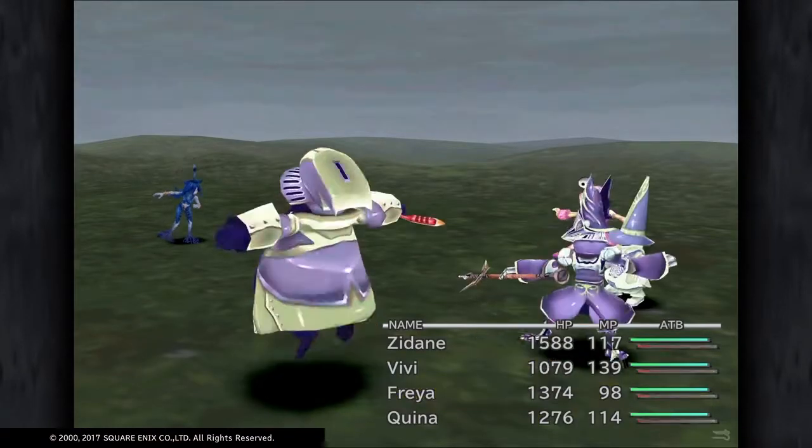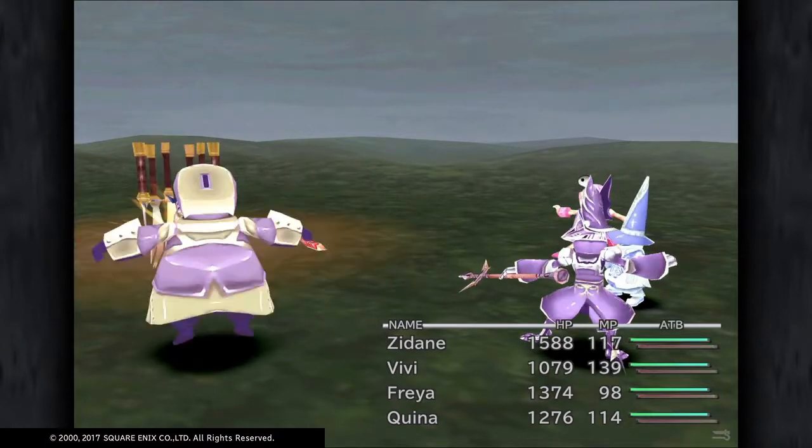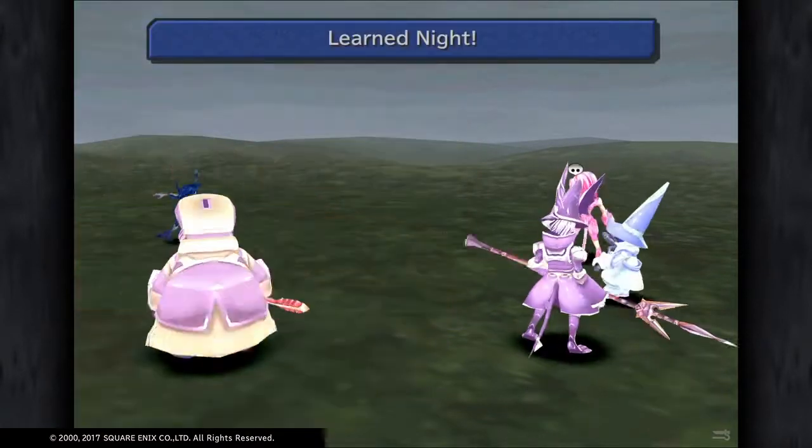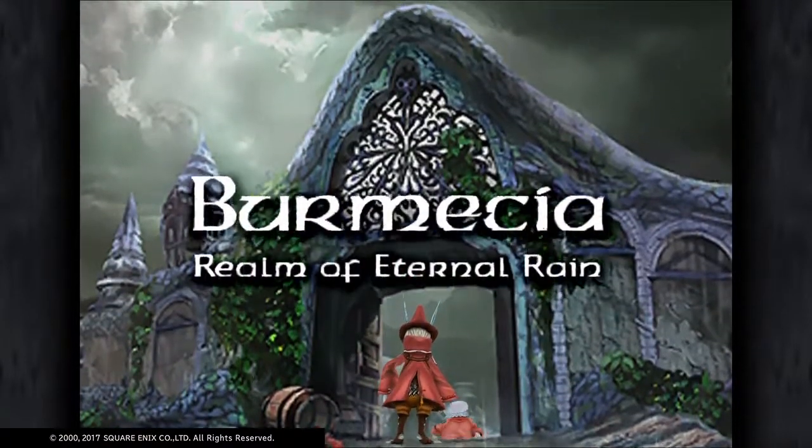This is the Nymph. You can learn Night from her, which basically puts everybody to sleep. I don't know how useful that is actually, because it puts your team members to sleep as well.